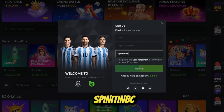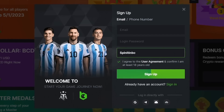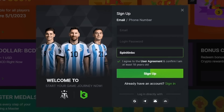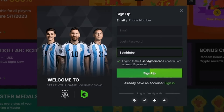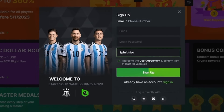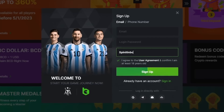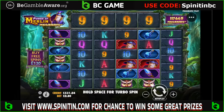When signing up, just put that code in the section there. This will enable you for lots of exclusive benefits alongside a monthly giveaway being run over on the website every month. Please be sure to put in the code SPINITINBC and you will be eligible for lots more.